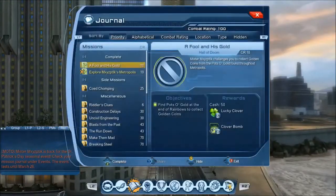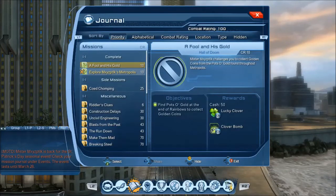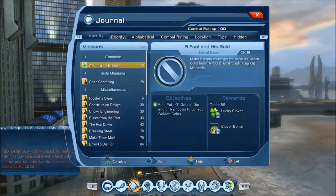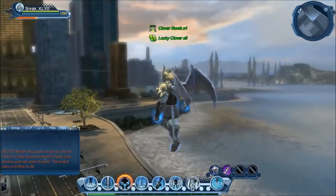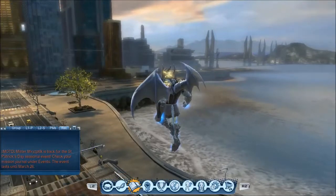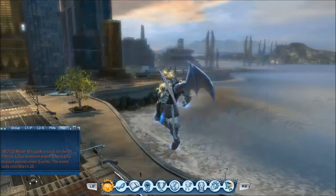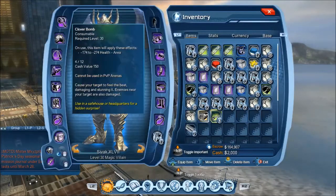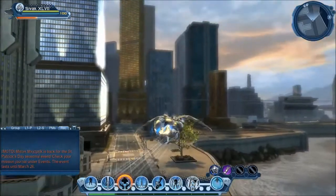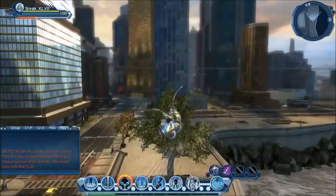Let's complete the quests. The exploration one gives you four clovers and the Fool's Gold gives you six, for a total of ten. You'll also randomly get clover bombs — you need to throw twenty of them to get a feat. I'm pretty sure you don't get those every time.